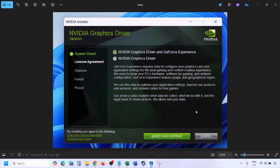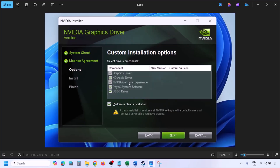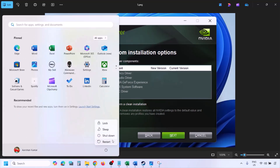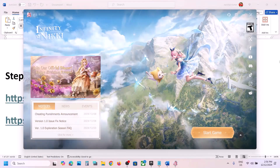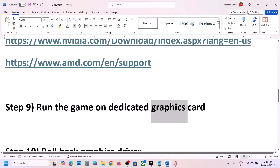Run the downloaded exe file. Click Agree and Continue, then select the Custom option — by default Express is selected, so switch to Custom and click Next. On the next screen, check the box that says Perform a Clean Installation. Make sure this box is checked, then click Next and let the installation complete. Once done, restart your computer and after the restart, launch the game.